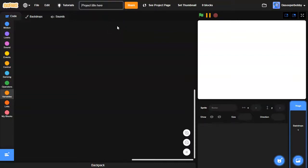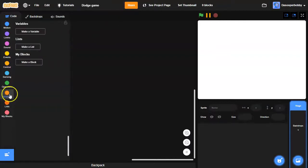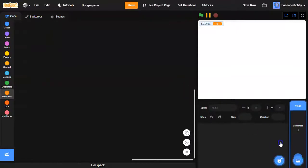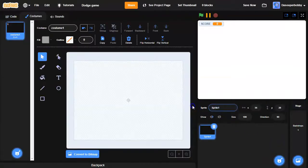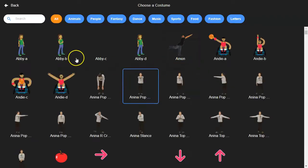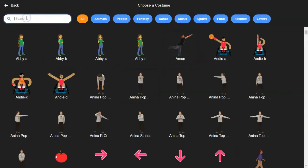I'm going to call this project 'Dodge Game' and I'm going to create a variable and I'm going to call this 'score', then click OK. Inside the backdrop I'm going to create a new sprite and I'm going to call this 'player', and I'm going to choose a costume — I want the cat that's flying.